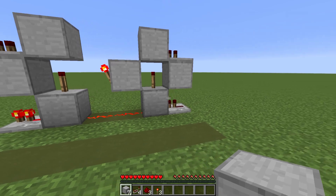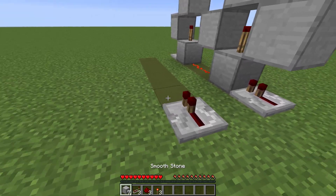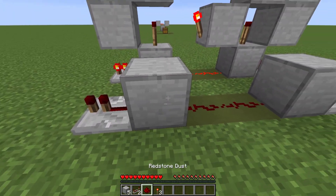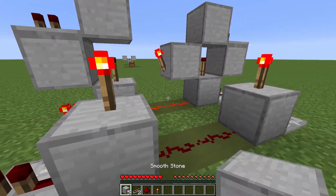To start this one, we're gonna build from the bottom layer and work our way up. Place your redstone repeater here, your smooth stone here, redstone here and here, place another repeater here, and place another smooth stone here.